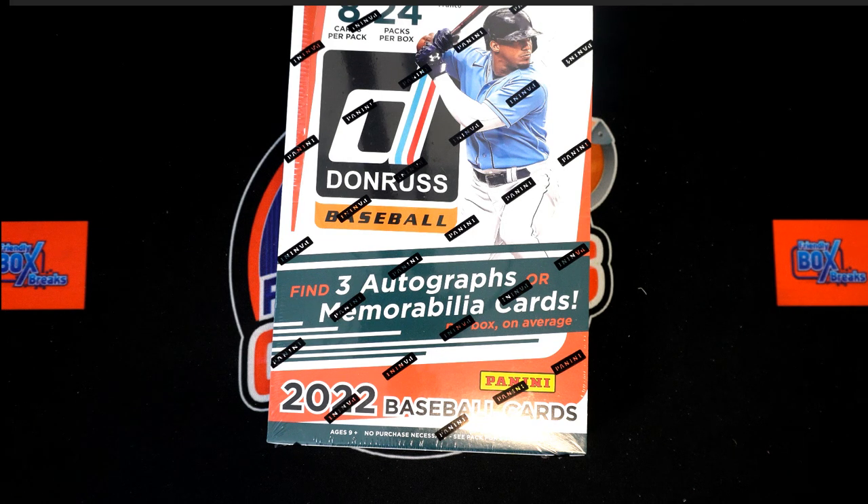Here we go — 2022 Panini Donruss baseball hobby box break 106. We've got our owner names and our team names. We need to randomize them each seven times, pair them up on the spreadsheet, give you a moment to trade, and then dig in. Let's switch over right now and randomize our team and owner names first.